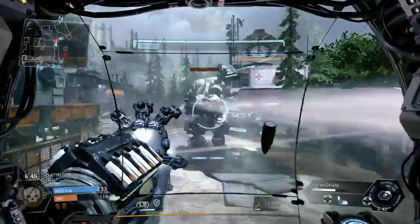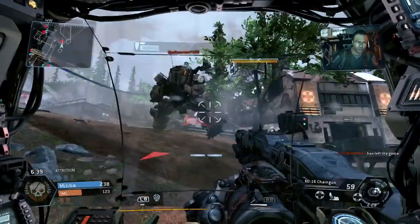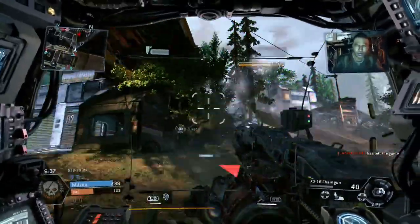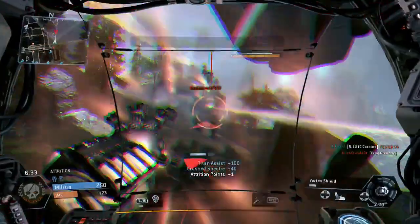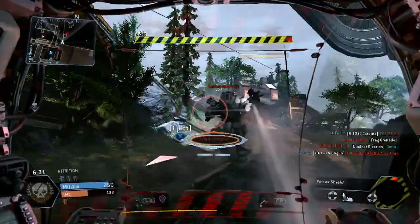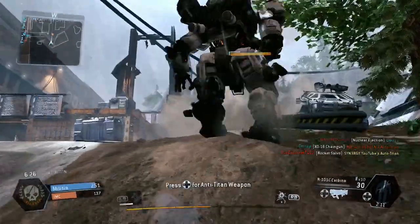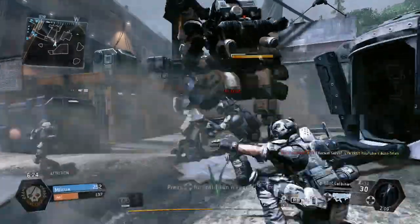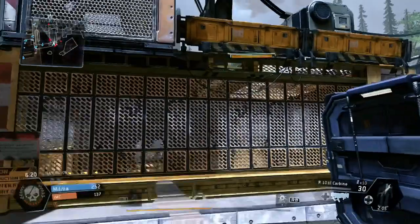We've got another Titan but there are two Titans attacking. He's using the shield now, I'm using my shield, so this is sort of like a double-team gameplay. I've backed off because I'm very low. This guy's probably going to take my Titan out. Let's see how much damage we can get — not much. Titan eject straight away.